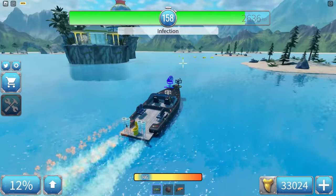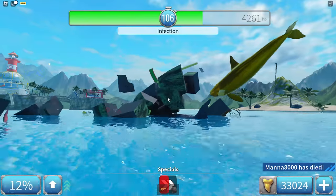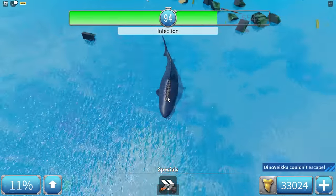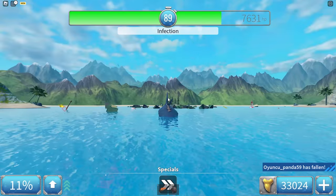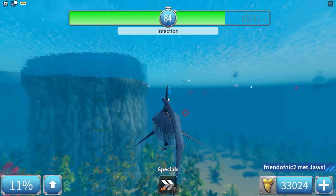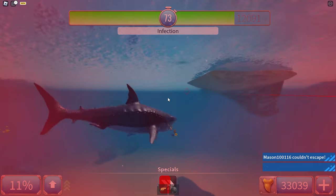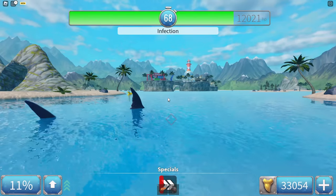Oh my god, it's a gold orca! I have a feeling this won't end well. I'm the Megalodon now — let's go! A gold orca plus a Megalodon. I actually really like the shark's design — it's similar to the great white but massive, and you can tell it's a Megalodon specifically by the animation. I want to kill at least one person — yep, got one, and one more right there.